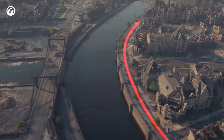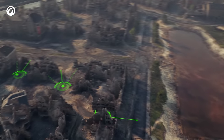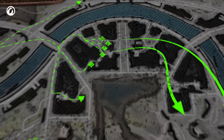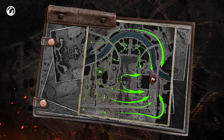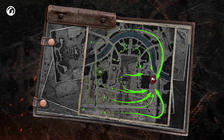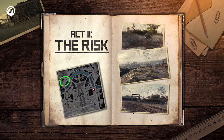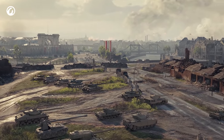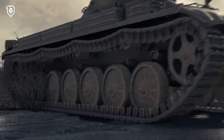As soon as the bunker is secure, heavy tanks can move the enemy on from their long-occupied position with a swift advance towards the enemy base. The patrol on the bridge and vehicles at the bottom part of the map follow the same strategy and pincer the enemy base. It was a good plan that forgot to take into account just one thing — human nature.